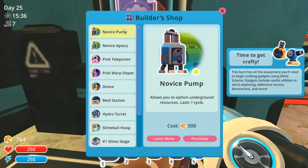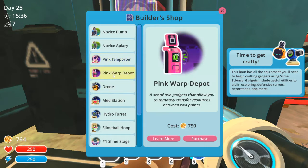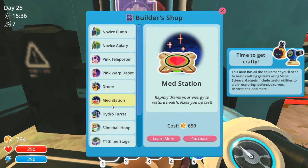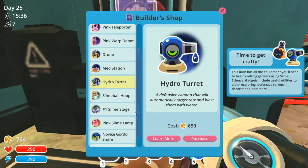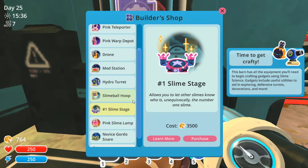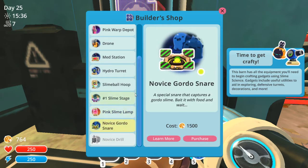What else we got? Oh my goodness — we can straight up buy them for money! Two teleports can be used to create your own quick travel. Oh my gosh! Help provide the equipment around your ranch to perform a variety of tasks. We got a lot of stuff to do. Hydro turret — begins around slime ball as soon as a single slime passes through the hoop. What's your high score? Allows you to let other slimes know who is unequivocally the number one slime. Oh, a decorative lamp housing a happy slime — that's funny. It's a snare that captures a gordo slime baited with food and weight.